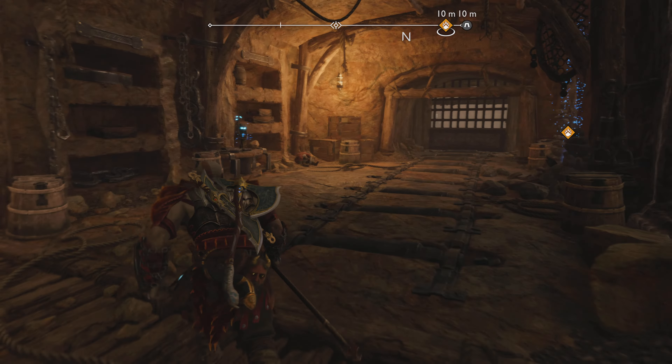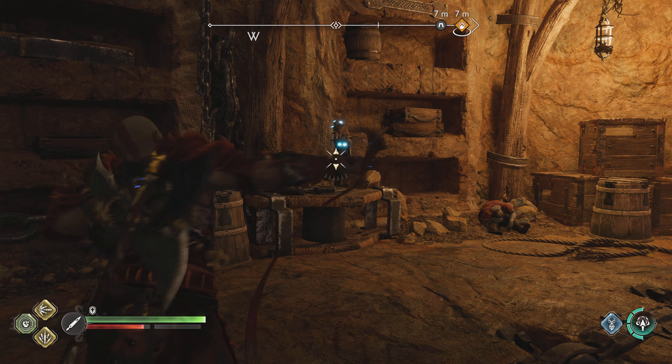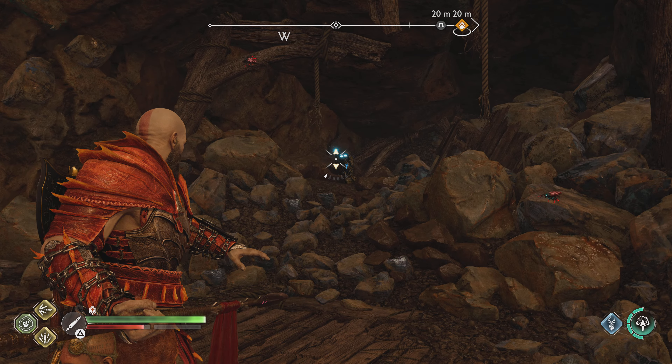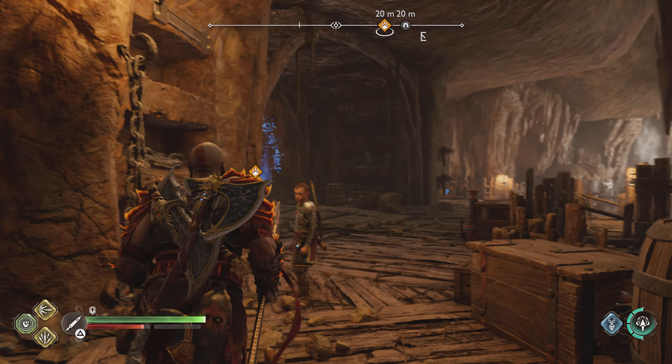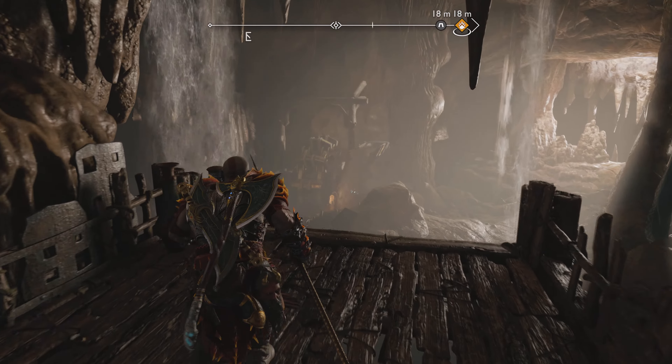So if you've already gone through this portal over here, you'll notice that there's already one token over there. The other token can be found behind these rocks. You're going to have to explode something over here — you just got to hit an exploding red canister.